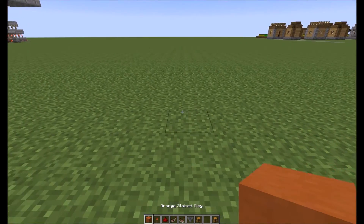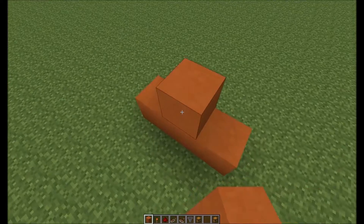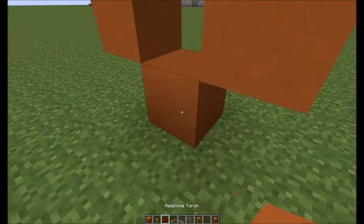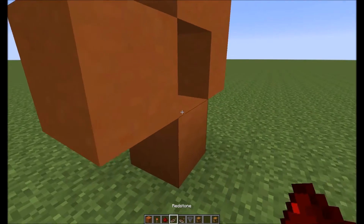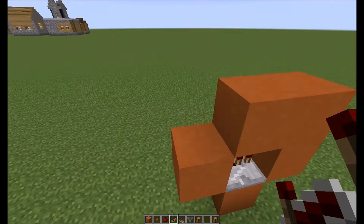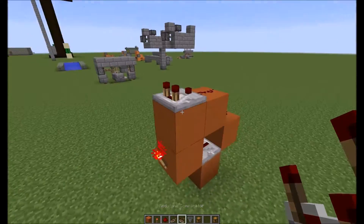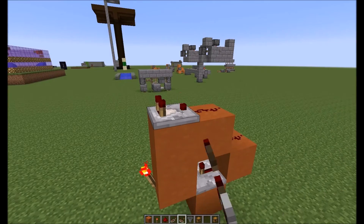Alright, this is actually a pretty simple build. This is your basic platform right here. On the front you're going to want to place a redstone torch. Then facing towards that redstone torch, place a repeater. Up here you're going to want to do dust and dust. Then facing this way, place your comparator. You want your comparator in its default setting — basically off.